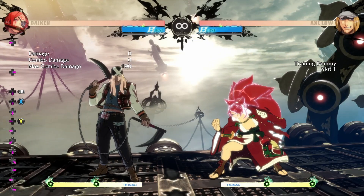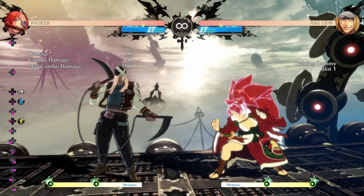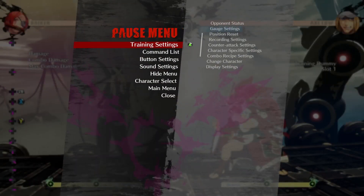Now let's say you do close range Kabari and Axel does Rainwater. With this one there are a lot more options to punish Axel — there's two, or even three because of jump dust.